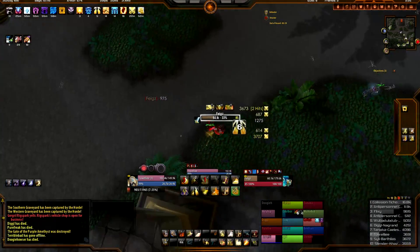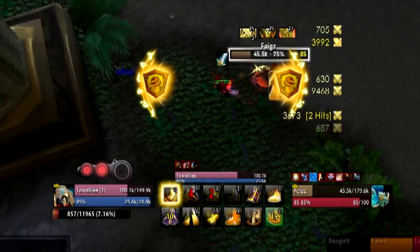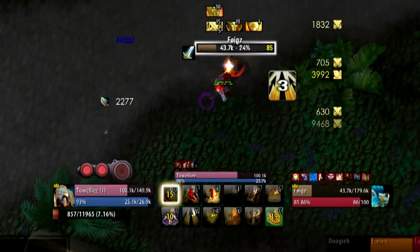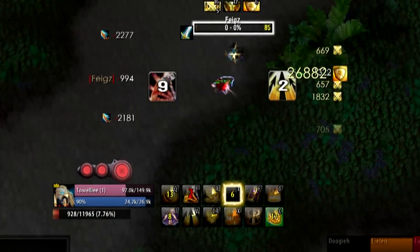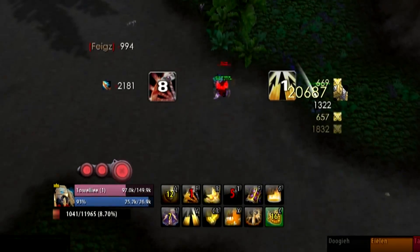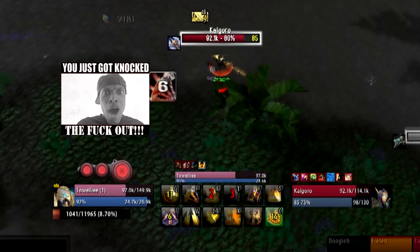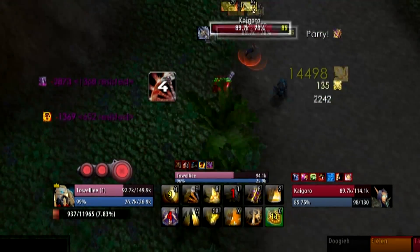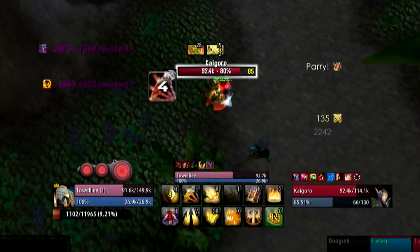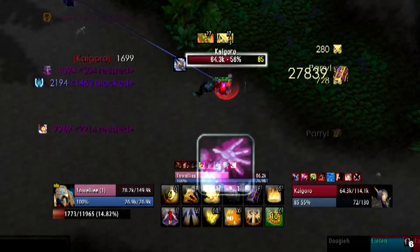Now we're going to slow it down a little bit. I get a Holy Power point with Crusader's Strike right there, I hit Avenger's Shield — Avenger's Shield for 26,000. Finish him off with a 20k Hammer of Justice. 14k Crusader's Strike, I'm still going. Come on, hit him with the shield — I'm spamming the shield. He parried it — 27.8k.